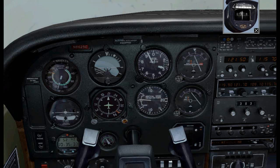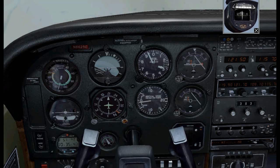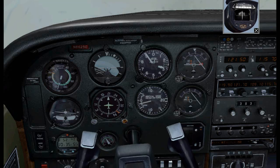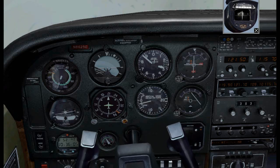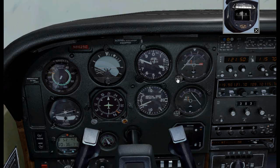I will not change my heading anymore until the lower triangle flips and the needle centers for a couple of seconds. Once that happens, I'm going to do a standard rate turn to the left to intercept a radial of 340 out of the Seal Beach VOR. The VOR just flipped, so I'm putting the airplane in a nice standard rate turn to the left to a heading of 300 until I intercept the radial of 340 from the Seal Beach VOR. On my VOR1 heading bug I will put a heading of 340.